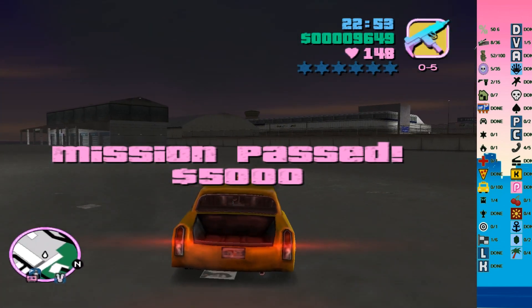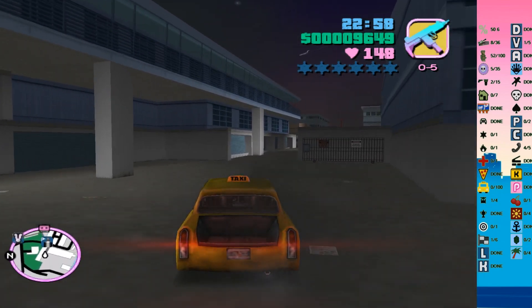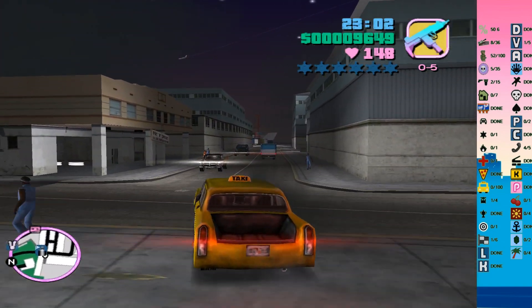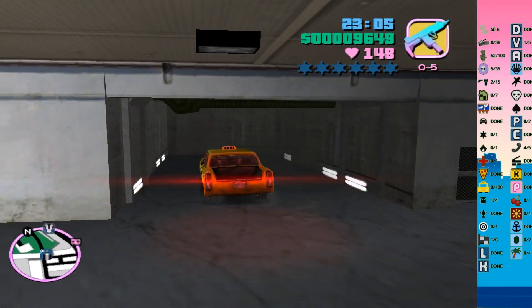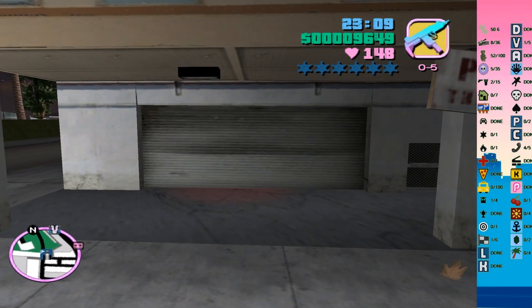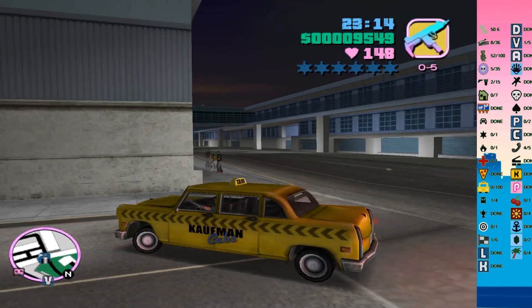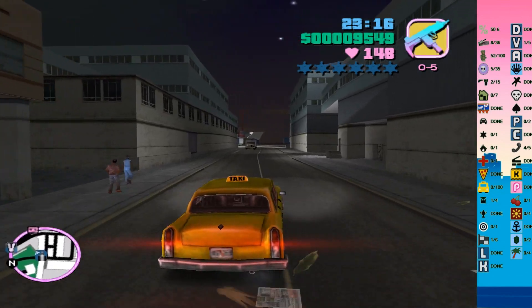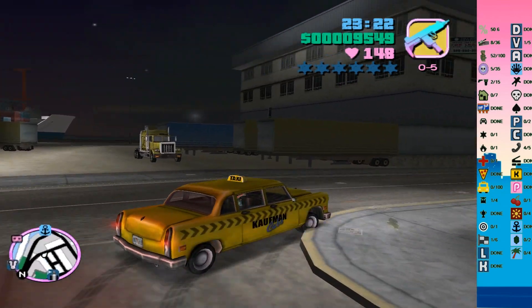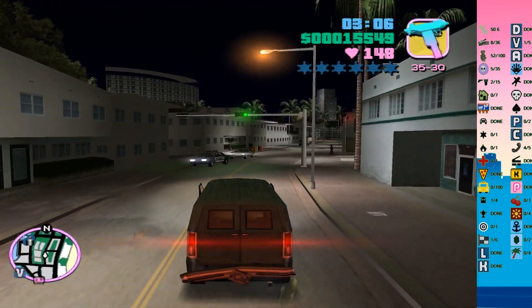Somewhere there will now be a spawn for a Zebra cab. Let's visit this spray shop because we're here, so might as well. What to do next.